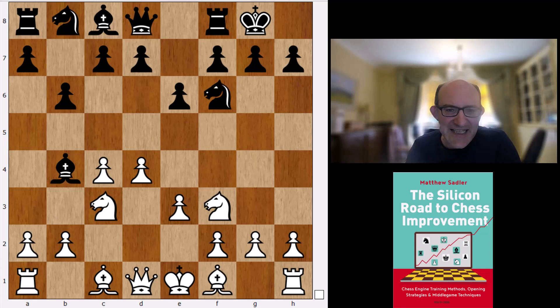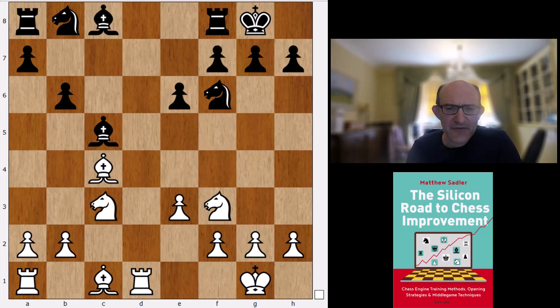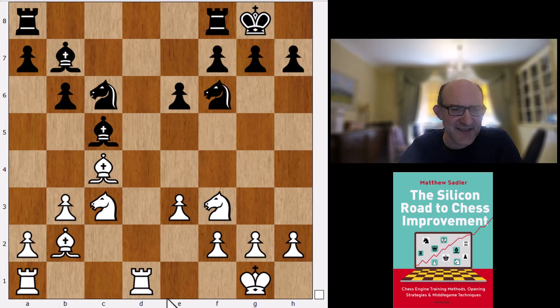The line Stockfish likes best was actually played in an elite game: b6 followed by cramming the centre full of pawns. You meet d takes c5 with d takes c4, playing a sort of Queen's Gambit Accepted position. The only slight inconvenience for white is that the knight is on c3 rather than d2, which makes somewhat of a difference. This is from Ivanchuk against Cheporinov, Sibenik 2016, which ended in a draw, and Stockfish gives 0.00 here.